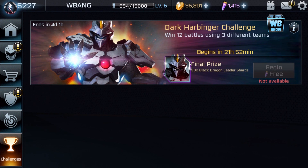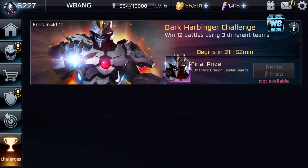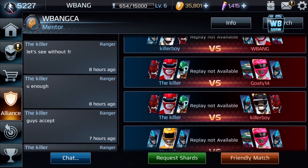Those are essences, that's what they're calling them. This challenge ends in four days — win 12 battles using different teams. The challenge isn't available yet. This one offers 30 Black Dragon leader shards — wow, this is crazy.